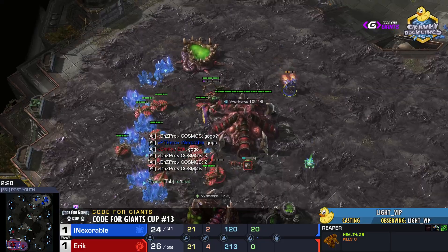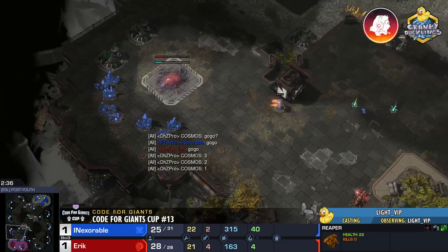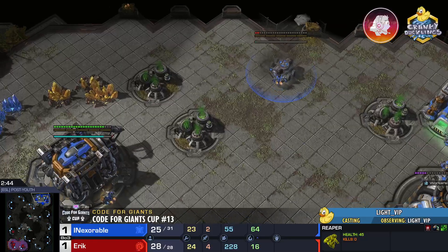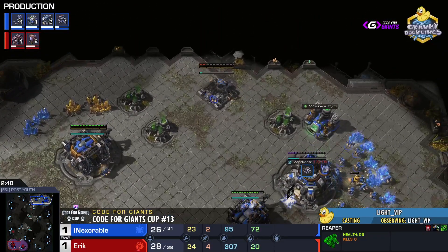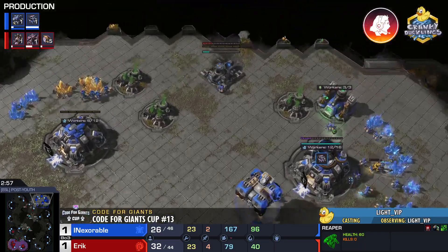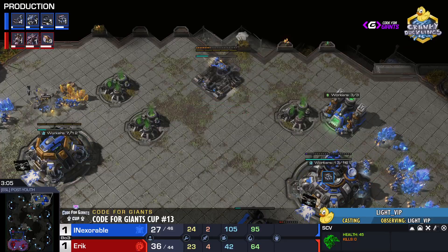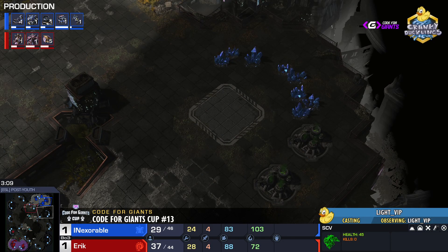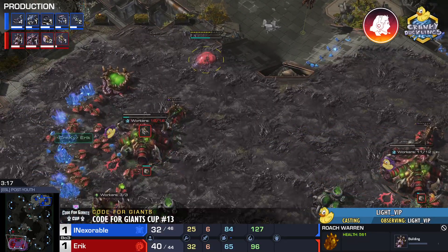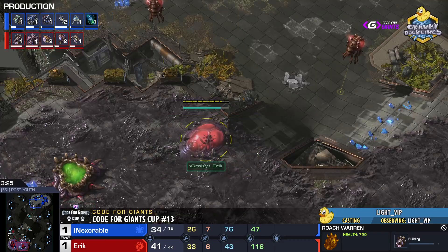As we enter the ace match: the reaper dips into the main, the queen is keeping up, the reaper is deflected, and the third base has been placed. Inexorable is going third CC before starport — a very economic build. Interestingly he is hiding the third CC far back in the main, which on Post Youth is an insanely large base, making it harder for Eric to scout. The downside is it has quite a distance to float over to the third.